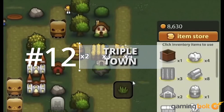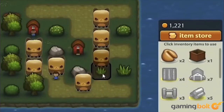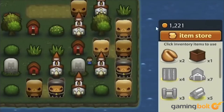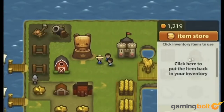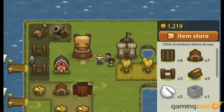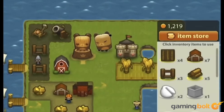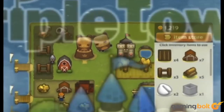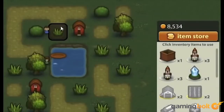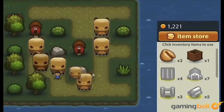Triple Town: Who doesn't love building settlements and protecting a community from ninjas and bears? Triple Town takes this town management formula and injects some awesome puzzle-solving mechanics into it. Merge three of the same adjoining tiles to form a more advanced tile, thus building up your entire town, or earn additional tiles and coins by combining four or more of the same tiles. If that sounds even the least bit addictive to you, then Triple Town will trap you for seemingly forever.